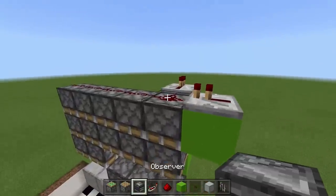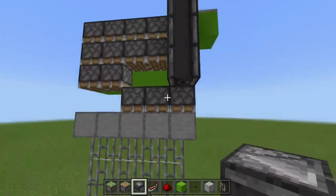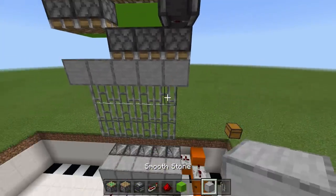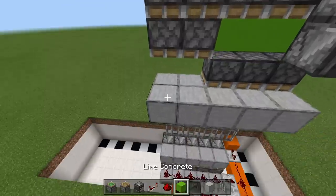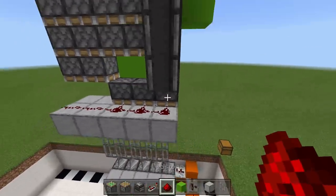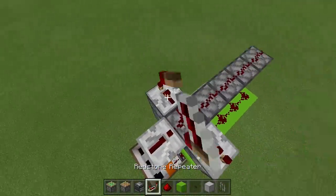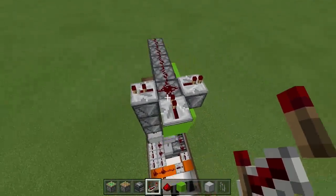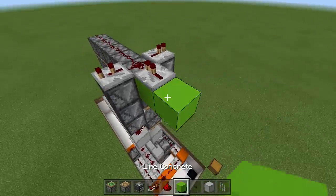Come to this side and place down a line of three observers — one, two, three. Come down a block; note that these blocks will be visible when the gate opens so use your block of choice. Place redstone along all those blocks, then on top of this observer block place a repeater on two ticks delay — one tick and two tick. That's the whole top part.